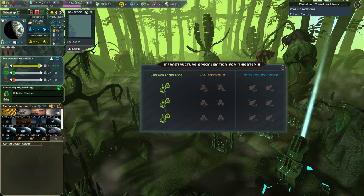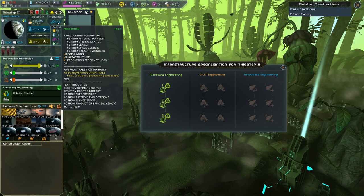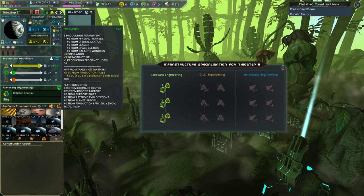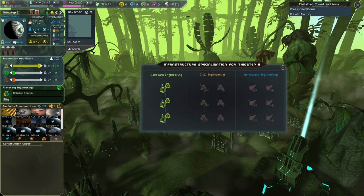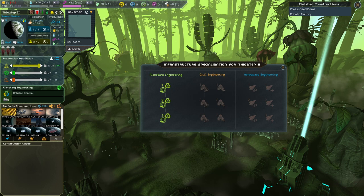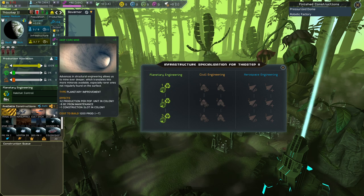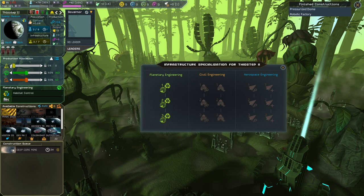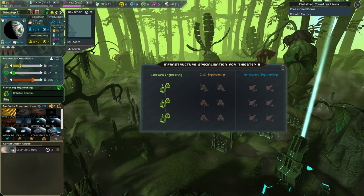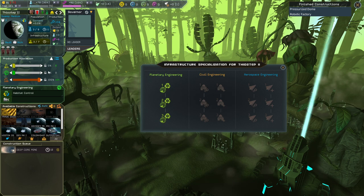Still nothing too great — if we could send one of those asteroid spheres that would be helpful. We could go for population, but anything above three isn't going to be extremely useful. I'm tempted to do deep core — that's plus two production. We'll go for that.